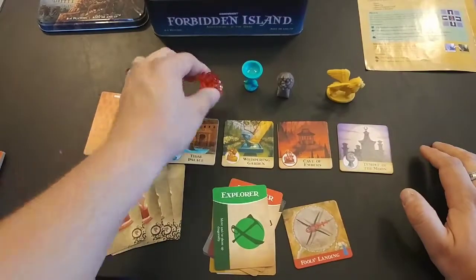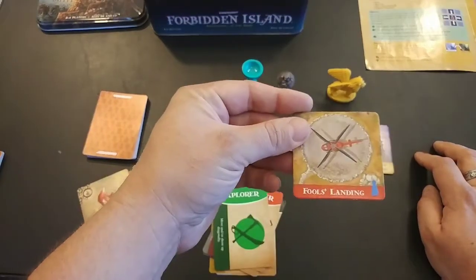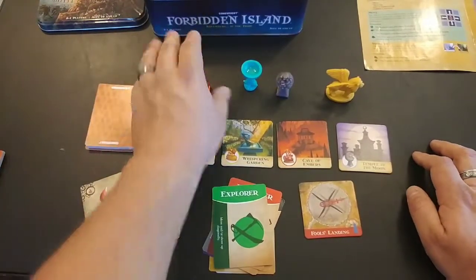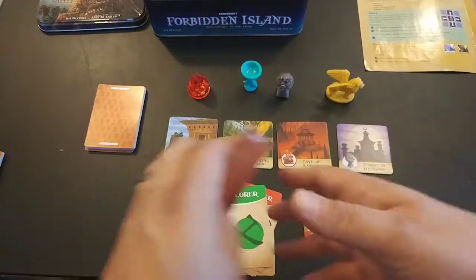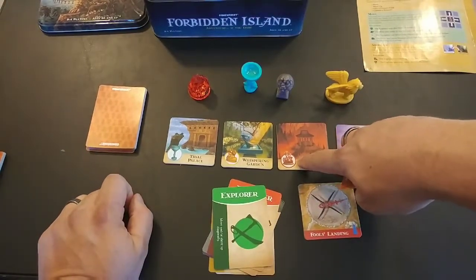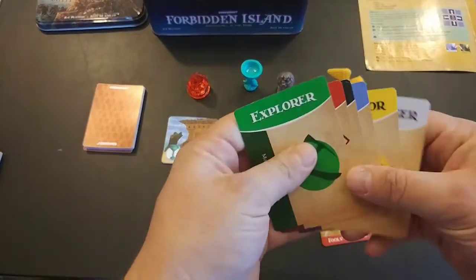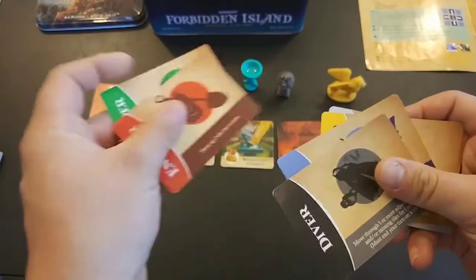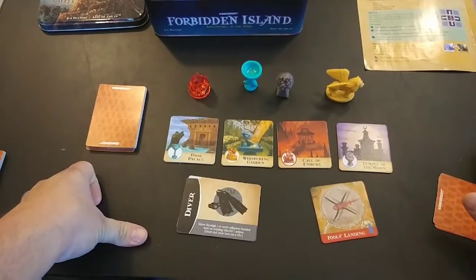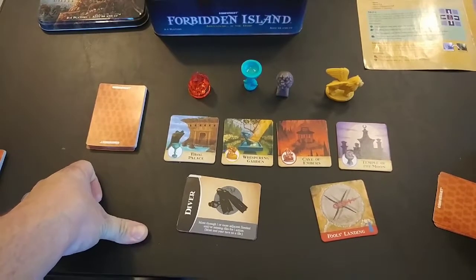Your goal is to get to a location with a relic symbol and discard four cards matching that relic to pick it up. Then all players must get back to Fools' Landing and play a helicopter card to win. Winning requires collecting sets of four cards for each relic, going to that location, and playing them. Players can exchange cards if they're on the same spot, and each player has a different special ability.